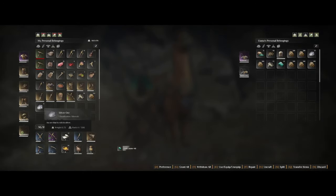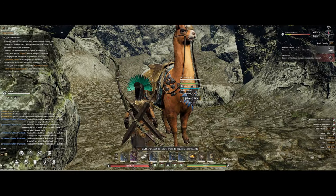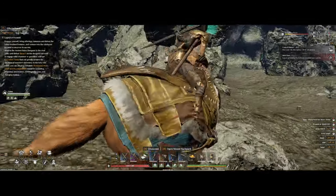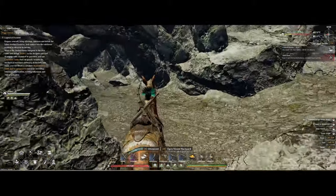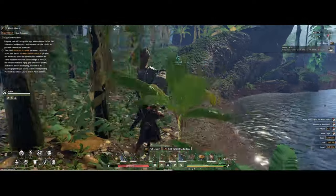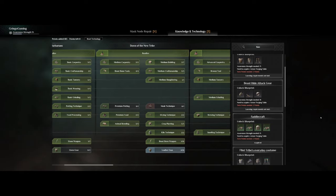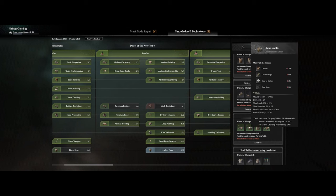To start with, the llama is going to be one of the most useful mounts to you. First of all, the weight on the llama is quite high, so it's really nice to use when you're going out farming for ores, for example. You can make the saddle at awareness level 15 and you can find it under the leather section on the knowledge and technology tree.